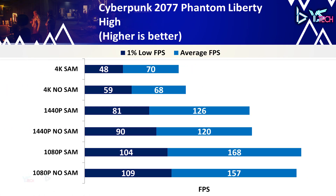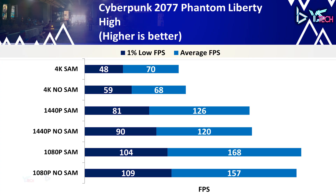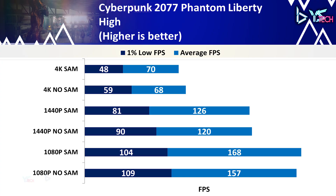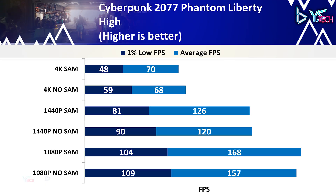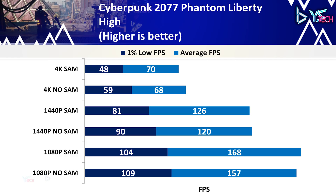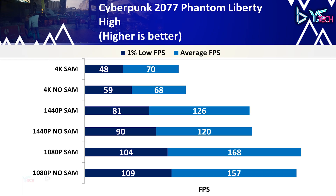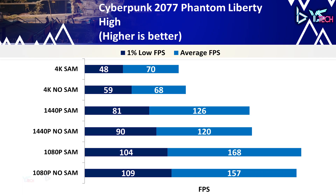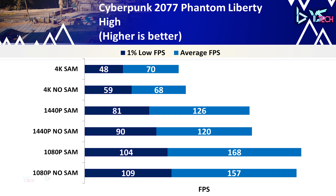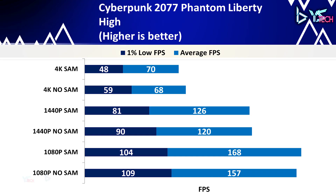Cyberpunk 2077 Phantom Liberty on high settings showed a small 7% improvement in average FPS at 1080p — 168 versus 157 — but 1% lows were 5 FPS worse with SAM on. At 1440p, there was only a 6 FPS difference in average FPS favoring SAM on, while 1% lows favored SAM off by 9 FPS. At 4K, average FPS differed by just 2 FPS, but 1% lows were 11 FPS lower with SAM on, an 18.6% decrease. So SAM hurt 1% lows here a little, though average FPS results were still okay.